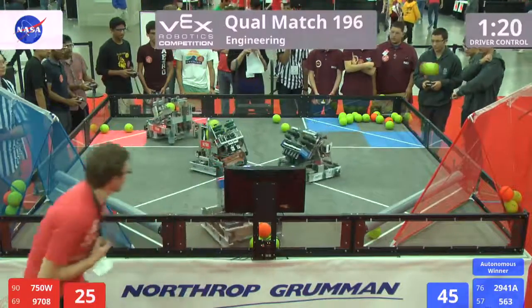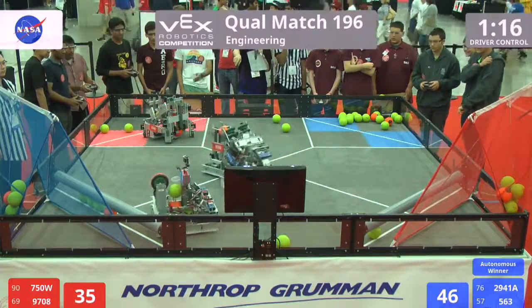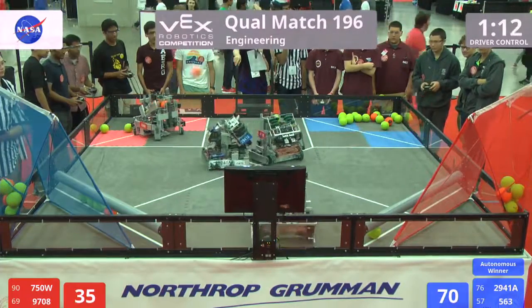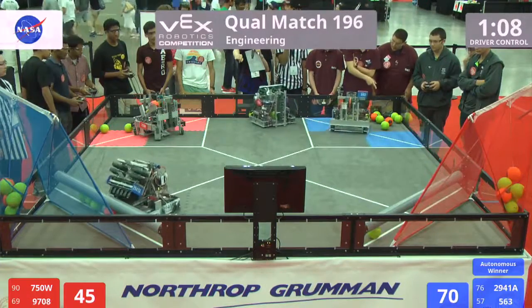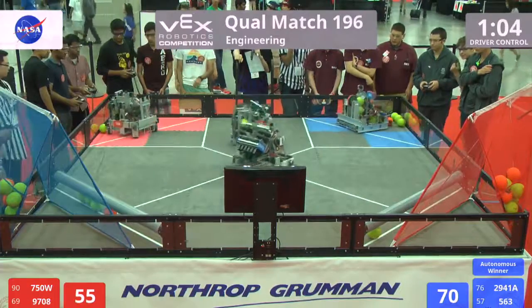Really fast — one of those money balls bouncing out of the field. 563 now loaded again, dropping in two more for the blue alliance. The Wolves now trying to line up that long puncher shot, and it's good! A 10-point score by the Wolves from the full field position.